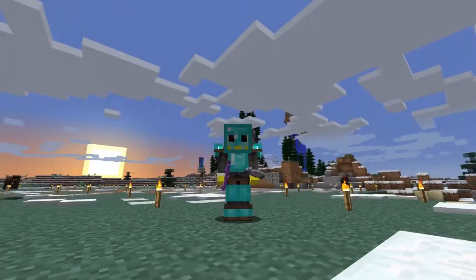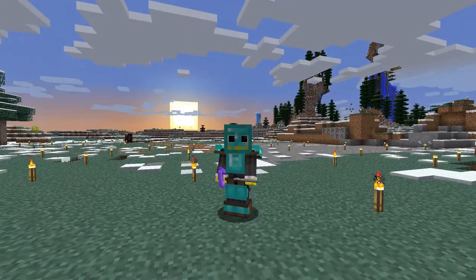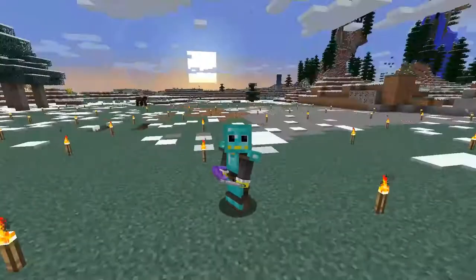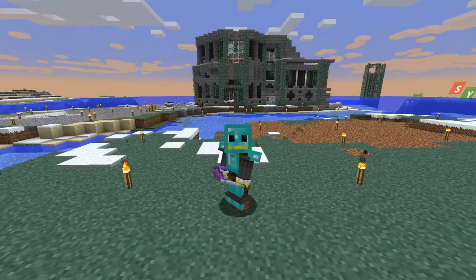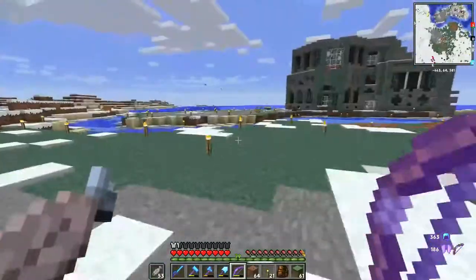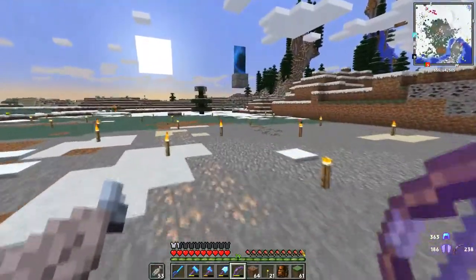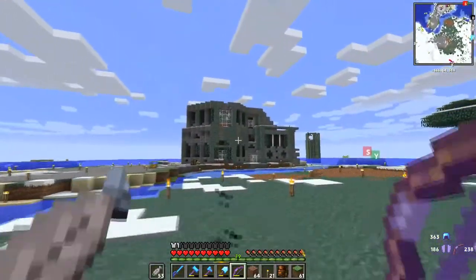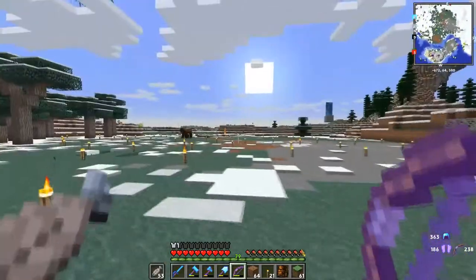Welcome to another Minecraft episode — we're on episode 6, watching that beautiful sunrise in the background. I've destroyed some more ground. Today we have another big plan: we're going to be doing the spaceship slash rocket launch area. We're potentially going to tear this whole building down because honestly it's really ugly and doesn't fit with anything.